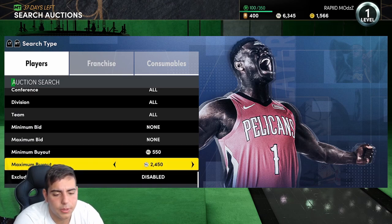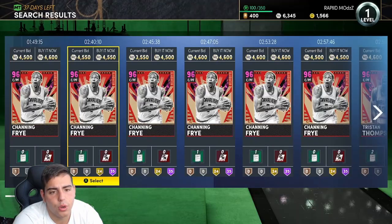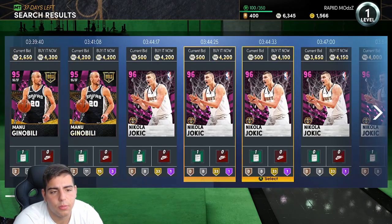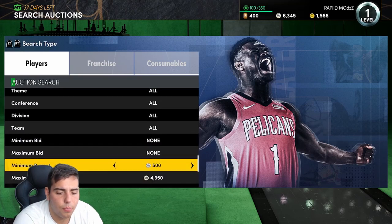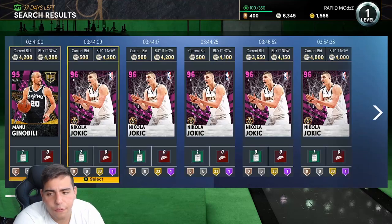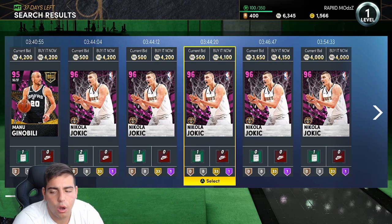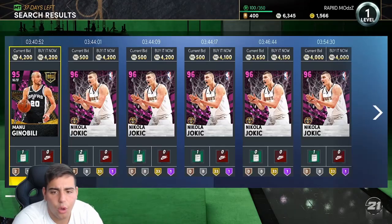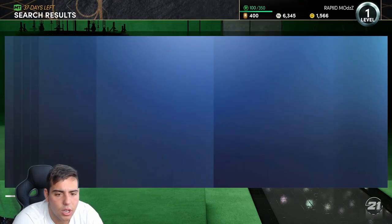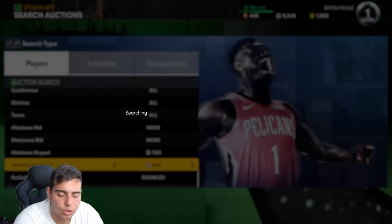Next we're going to go over a Pink Diamond filter — probably my favorite snipe filter. You want to put the buyout to like 4,250 and refresh. These cards have dropped in value a little bit. There have been a lot of 500 MT snipes lately — I missed a Vince Carter, I missed a LeBron, and I missed an AD on this filter within like 10 minutes. This filter is really good, I definitely recommend it. But the market is beyond crashed, guys — it's destroyed. There's no coming back from this.